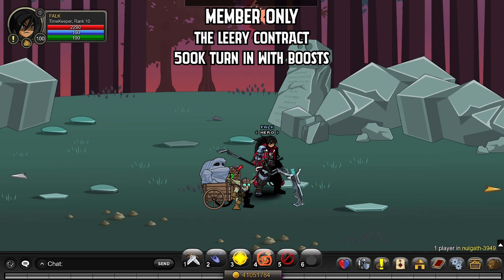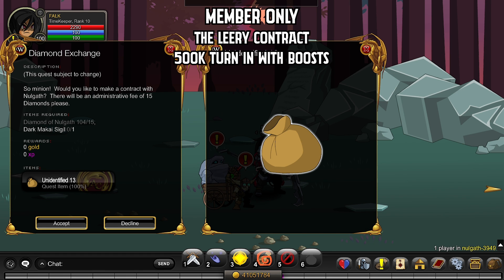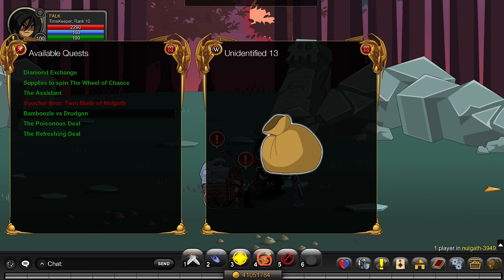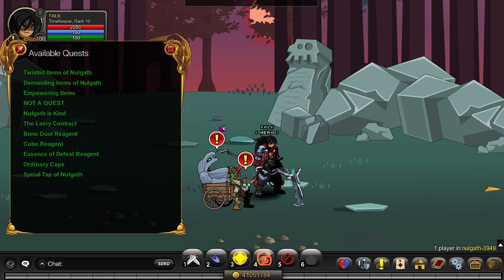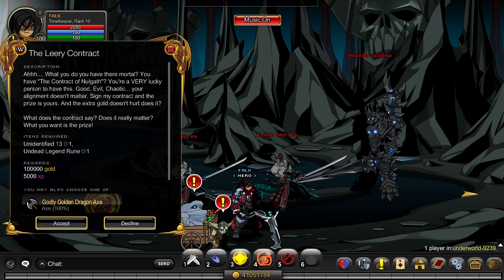The first method is a member-only method: the Leery Contract. I recommend having Crag and Bamboozle at least so you can do the diamond exchange to get unidentified 13s, which are needed for the quest. You can also do Bamboozle versus Drudgeon the Assistant and Spin the Wheel of Chance. You can either talk to No Gaff, or have the Eighth Betrayal Blade or a Sword of No Gaff — click on it and it'll bring up a Leery Contract.